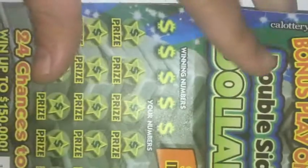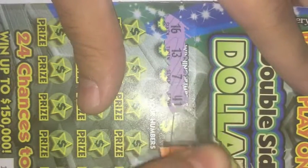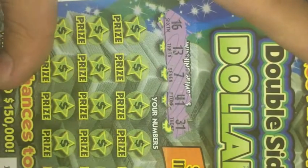So the winning numbers are going to be, let's see: 16, 13, a 7, 41, and 31. That's a pretty good variety of numbers there. You guys can see right there — 16, 13, 7, 41, 31.